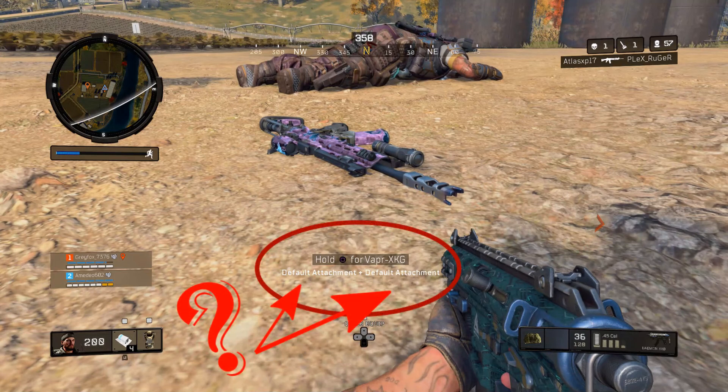So if you look at the screen right now, you can see it — that isn't a normal blackout prompt where it says hold square for vapor XKG default attachment plus default attachment. And when I picked up this gun, weird things started happening.